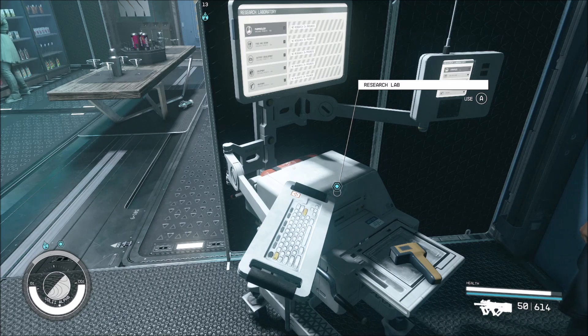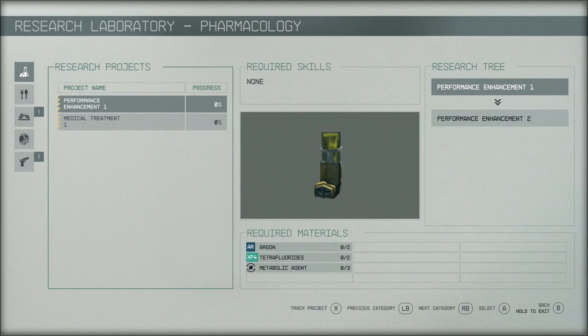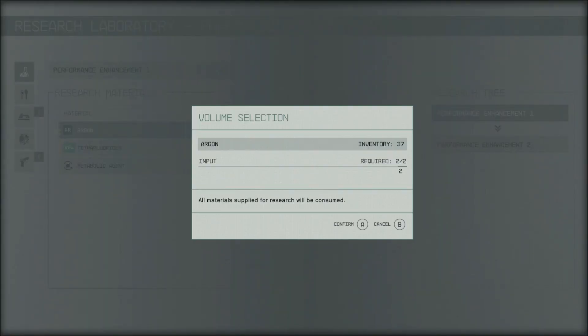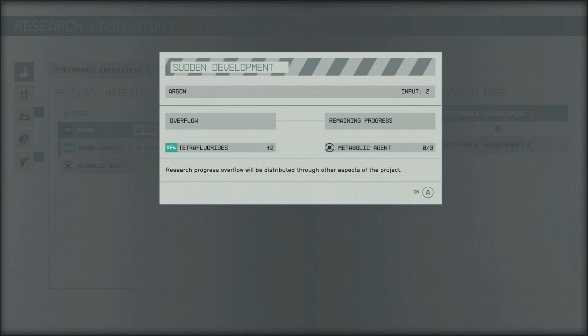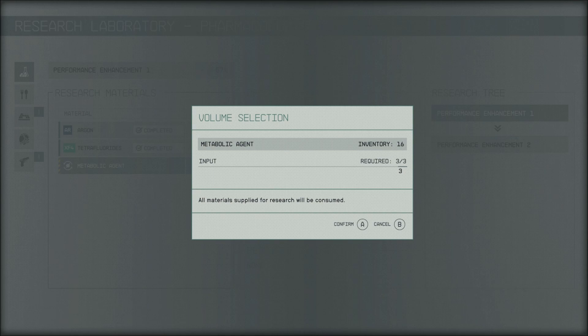Welcome back to Starfield. We have to go to the research lab and do some research. Let's see where it's at. Performance Enhancement One — I've never done this before. You have to input argon tetrafluorides plus two metabolic agent, which is progress overflow distributed through other aspects of the project. The metabolic agent — we got it, the guy gave us metabolic agent.